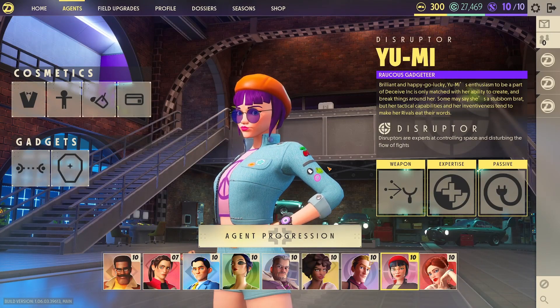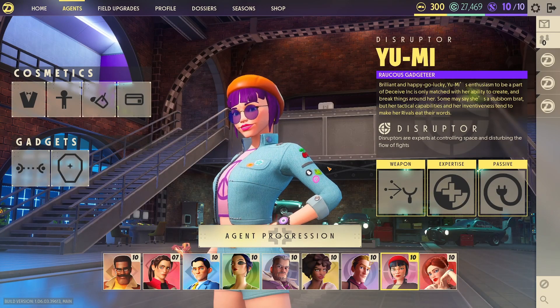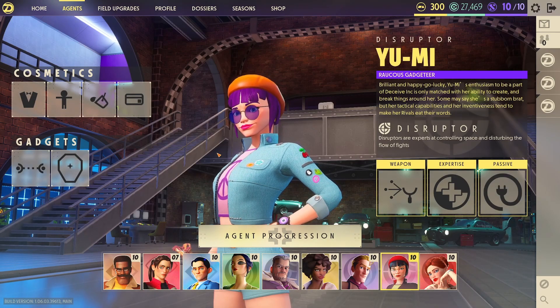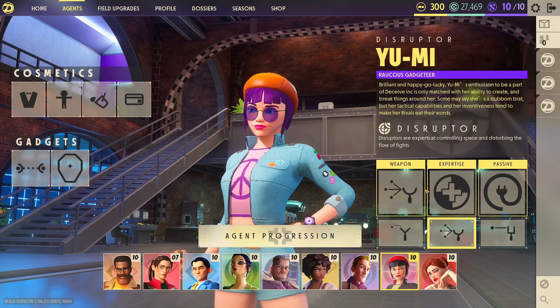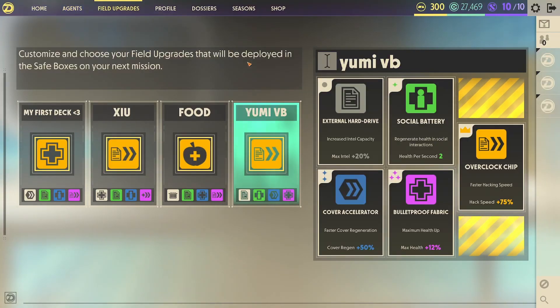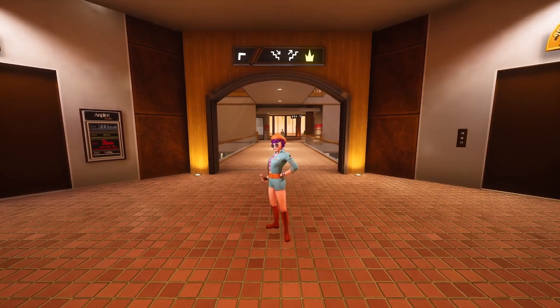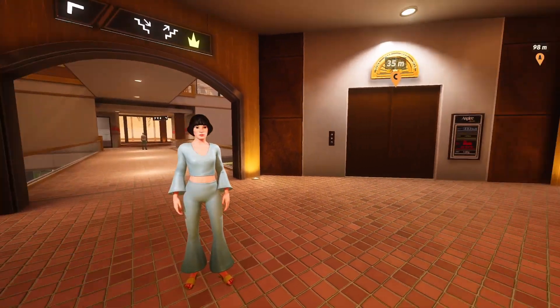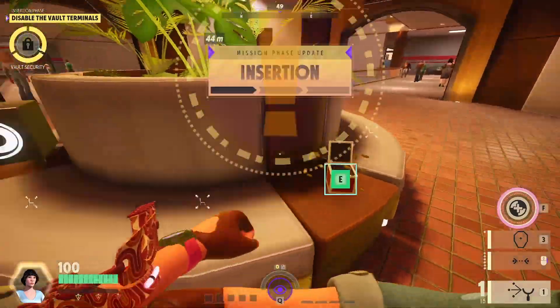Hello everyone, today we have another viewer build. We do viewer builds every weekend, and today ours is brought by restart7343. He wants us to rock Yumi with the second weapon, the second expertise, and the first passive. Her field upgrades are going to be gray intel capacity, green social battery, blue cover regen, purple bulletproof fabric, and gold hacking speed.